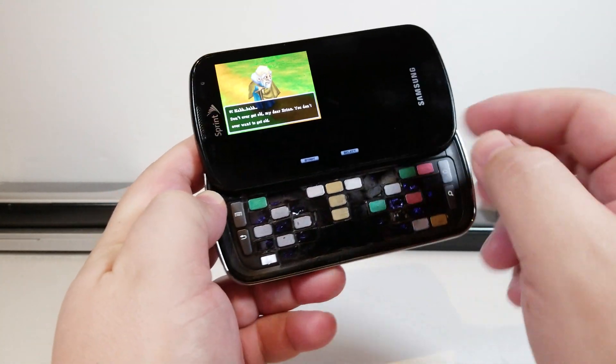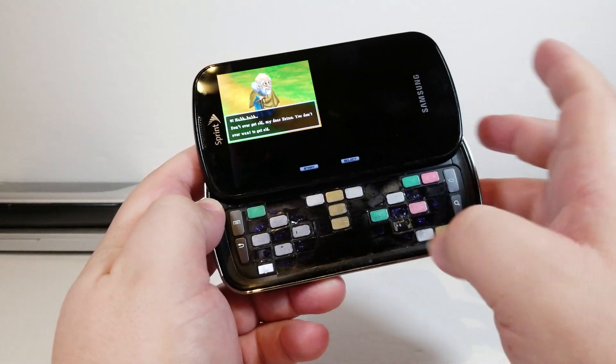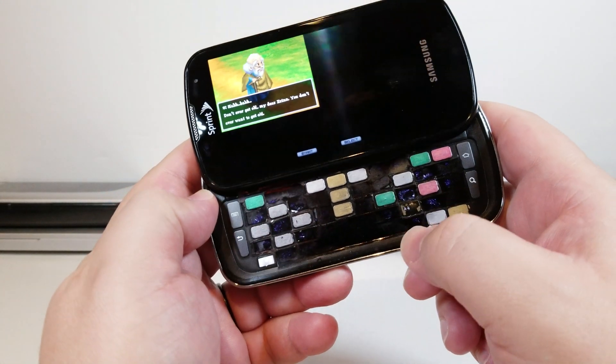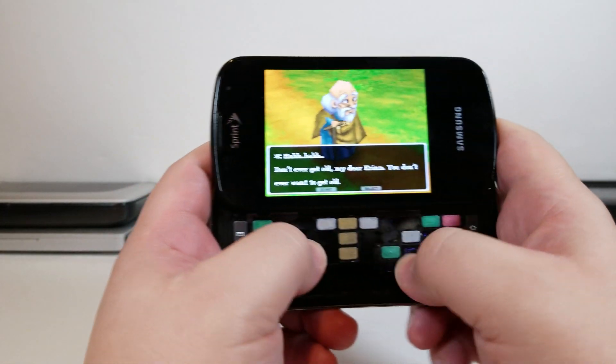This is the Samsung Epic 4G where you just rip off the keyboard keys and kind of redesign them. You can see I've been putting in a lot of use since I've been rubbing away at this particular button, which is pretty wild.